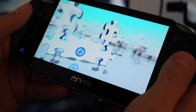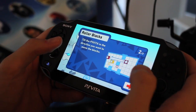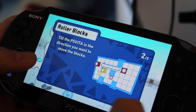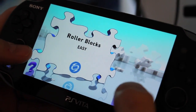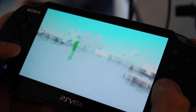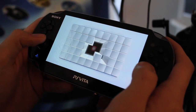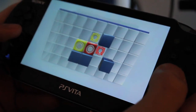I'm going to be using the tilt function of the Vita to move around two blocks on a grid — you can kind of see it right there — and try to get them, using the tilt, into their appropriately colored spaces. Now the rub is that when I move, the blocks move at the same time.